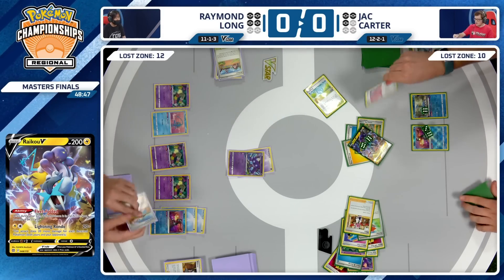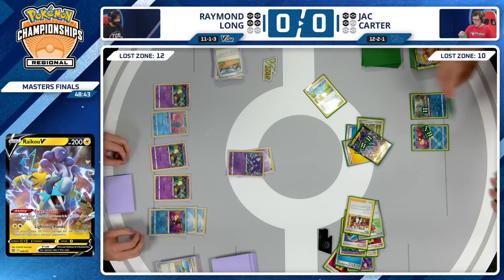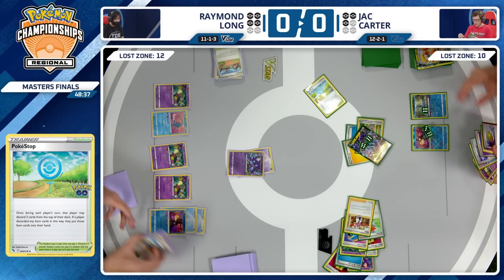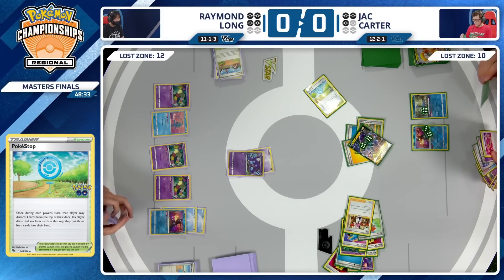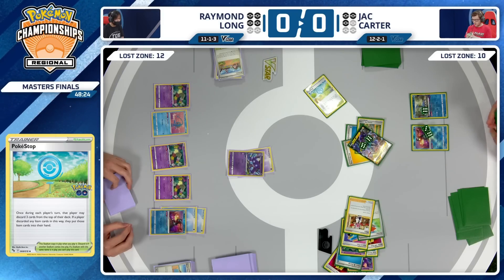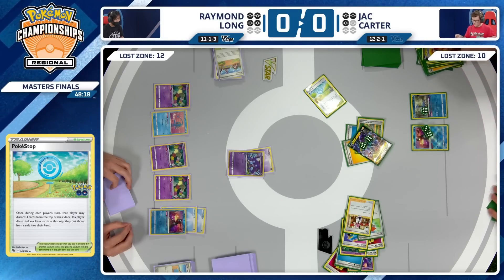Going to bump the stadium for a Pokestop, and we're Pokestopping. It's about to be three, but Dragonite V is going to go into the discard pile. Still two items drawn for Jack Carter — not too bad. Dragonite's actually usually a pretty bad attacker in the Lost Box Mirror because you just put a bunch of damage on your own bench. You're doing Sableye's job for him. Two nice items added to the hand for Jack.